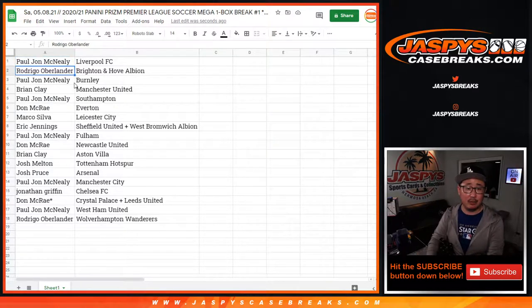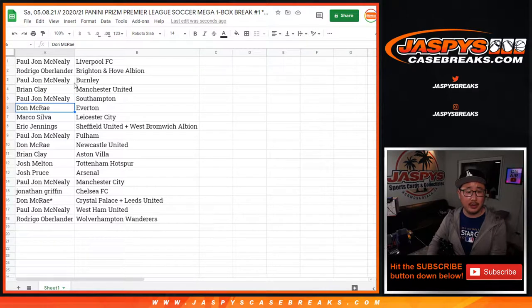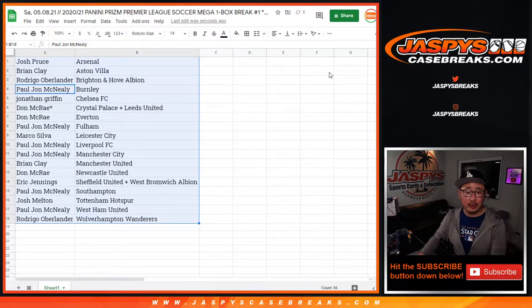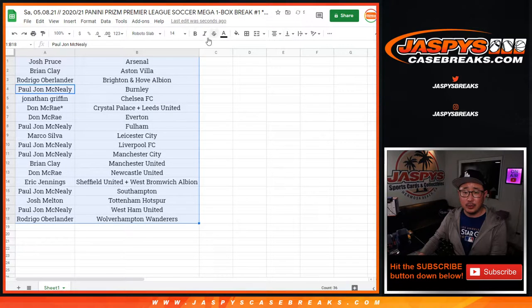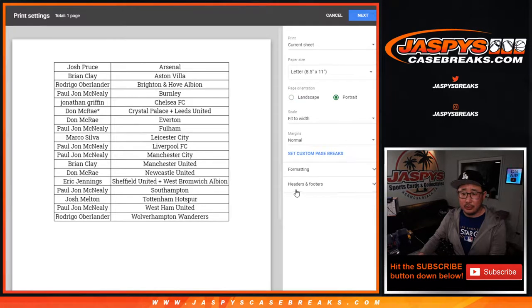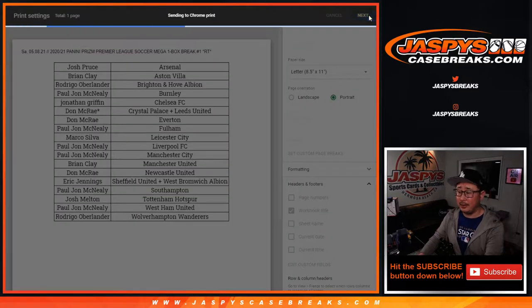There are the teams right there. PJ with Liverpool, Rodrigo Brighton, PJ with Burnley, Brian with Man United, Paul with Southampton, Don with Everton, Marco with Leicester, Eric with the combo team, PJ with Fulham, so on and so forth. Let's sort by team right here. No trade windows in these little filler breaks — we just want to get on with it and see who gets the giveaway spot.